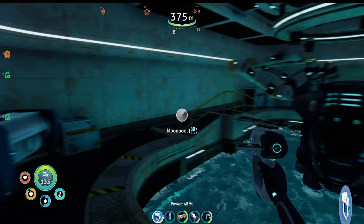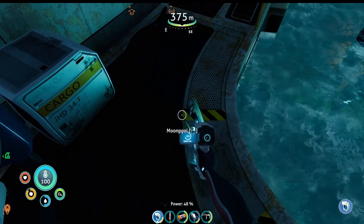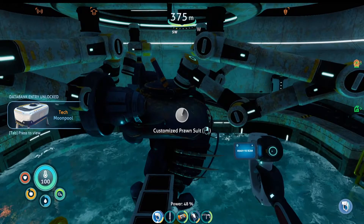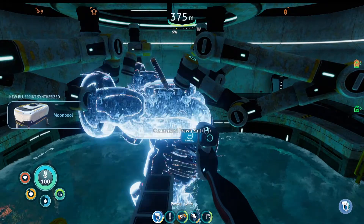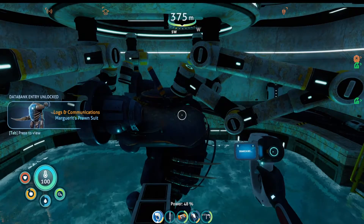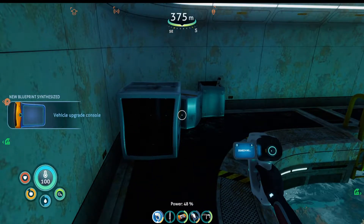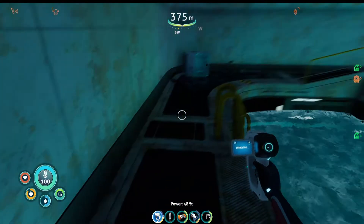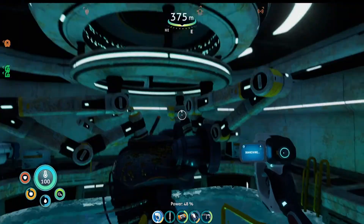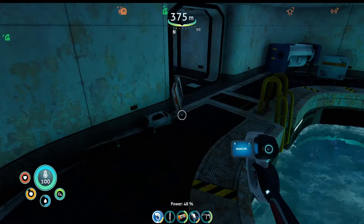Can we scan anything in here? We can scan the moon pool. Yes! I'm so excited — we got the moon pool! A customized prawn suit. Can we actually make it? It's just Marguerite's prawn suit. We got a vehicle upgrade console. Anything else we can get in here? I'm open for all things besides monsters. Is she coming this way? I imagine she's in here somewhere.